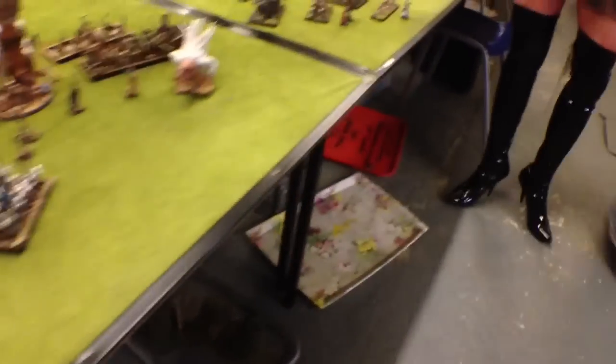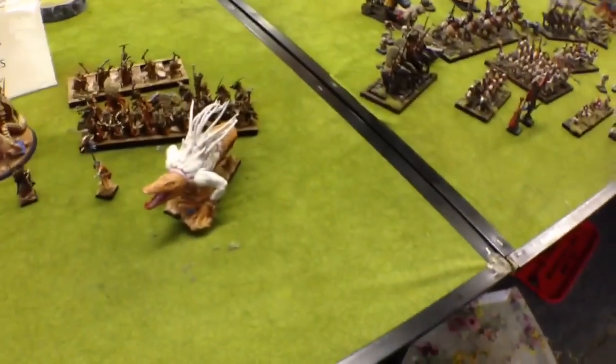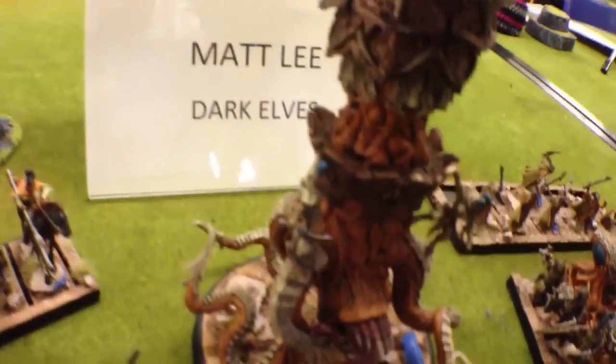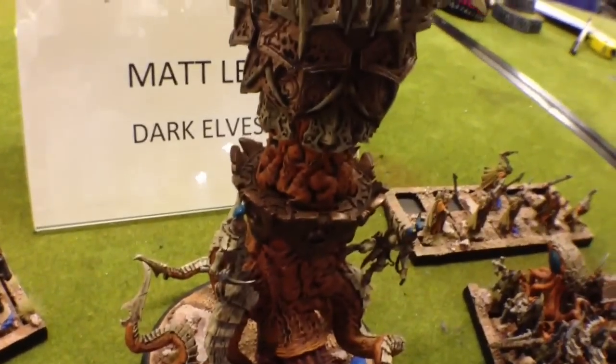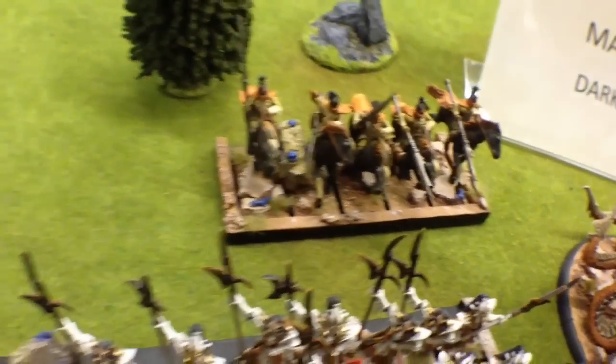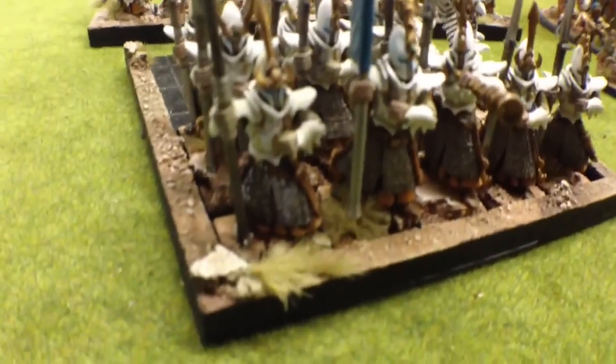Moving down to number six — we're in the wrong order — we've got Matt Lee and Dark Elves again. This army I really like the concept of: it's like a desert theme. It reminds me a lot of Dune — you've got worms, sort of Tremors mixed with Dune mixed with Warhammer with a bit of Cthulhu. It's really nice. I like the colour scheme.